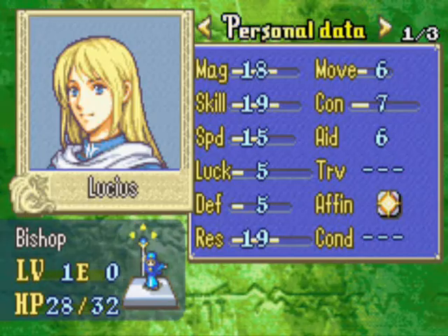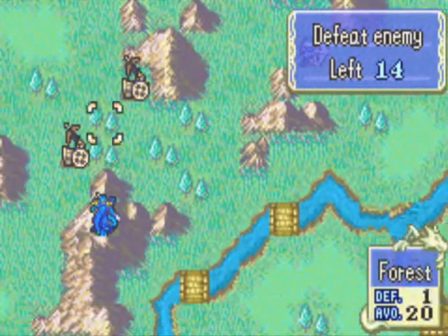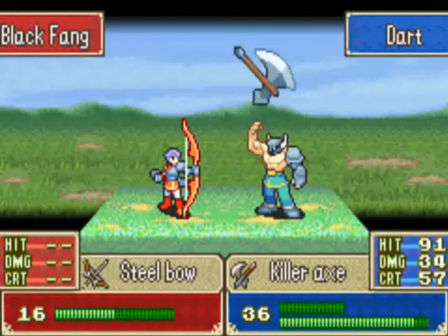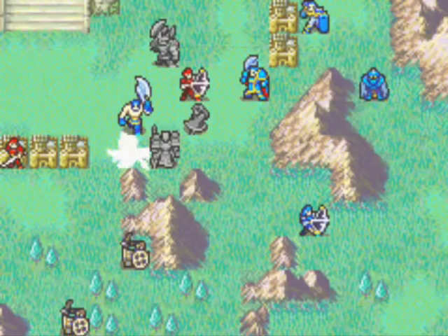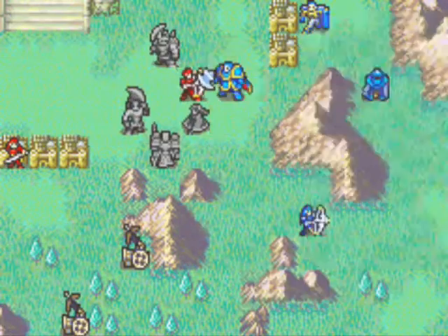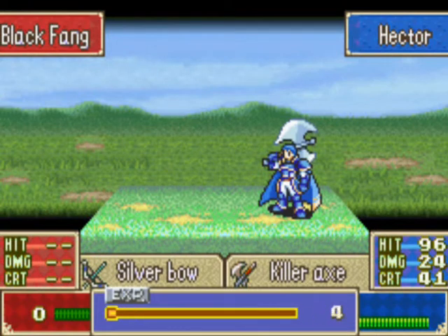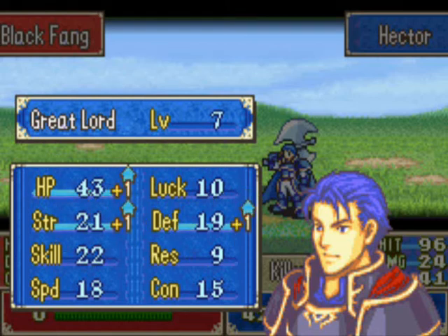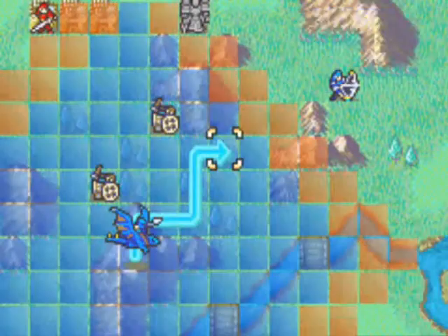His luck is horrible and his defense is even worse — just appalling. I'm going to finish off both of these snipers this turn for fear of them doing heinous crimes the next turn. Hector, you can do the coup de grâce, and you finish with the critical. Nicely done, friend. That's 37 experience points at level 7. Check your stats — you're coming along very nicely.